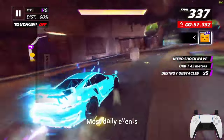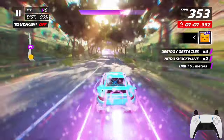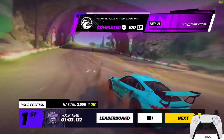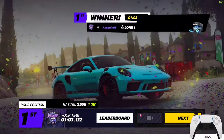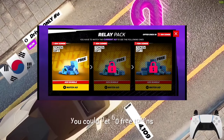Number 3: Most daily events and special events give you a few extra tokens for free. Number 4: Completing achievements can get you anywhere between 3 to 20 tokens per achievement. Number 5: The free pack and ad pack may give you a certain number of tokens based on your garage level. Number 6: By watching a certain number of ads, you could get 60 free tokens.